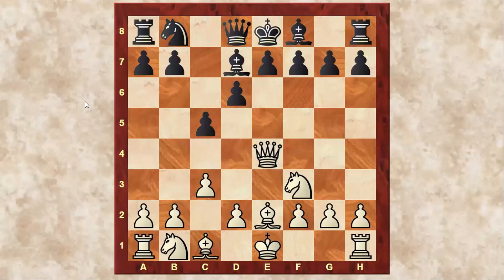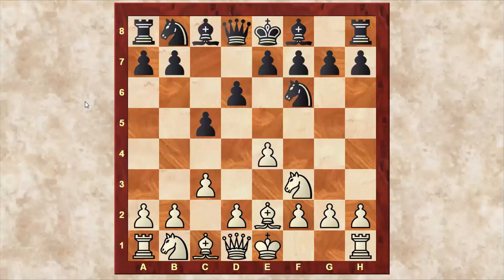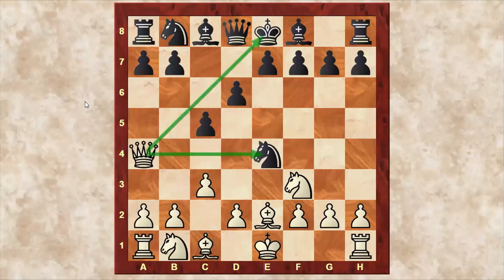White is a full piece up and can easily win the game. So please be careful — if someone gives a free pawn in the opening, don't take it without confirmation. If you take it, you will fall for the trap, which is exactly what happened in this game. I hope you guys understood the double attack.